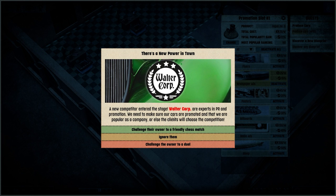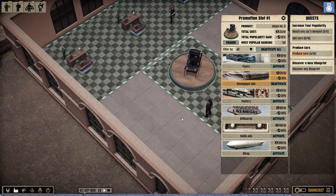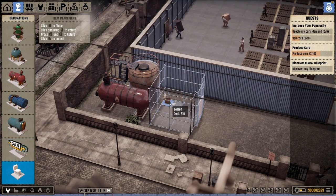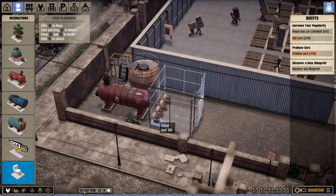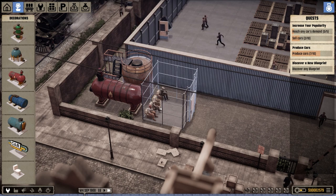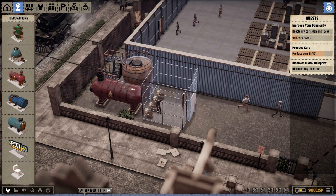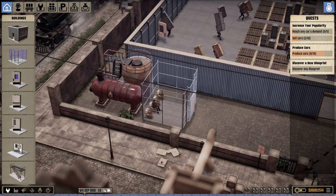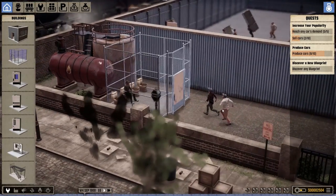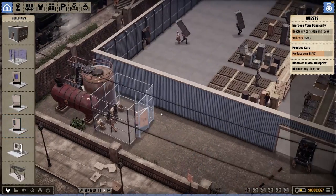There's a new power in town — Walter Corp, experts in PR and promotion. Change that owner to a friendly chess match, why not, that sounds lovely. I kind of want to get the toilet cage set up — and this is for, like, the poopies. Wow, people were really eager. God, they just heard the toilet cage was ready to go and just ran for it. I've been waiting for so long! Toilet cage!